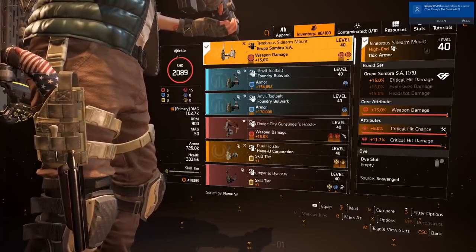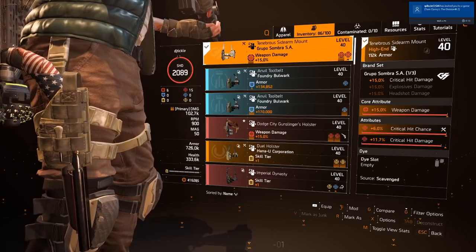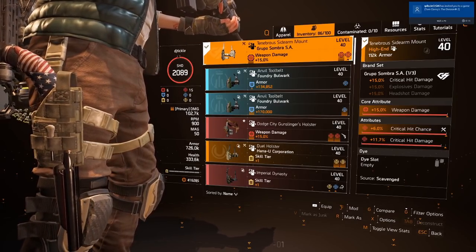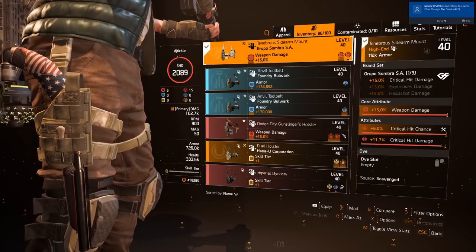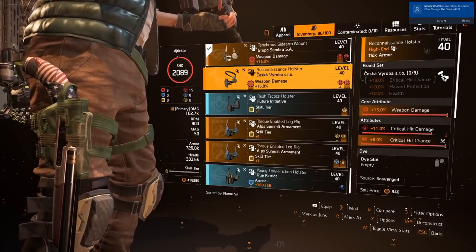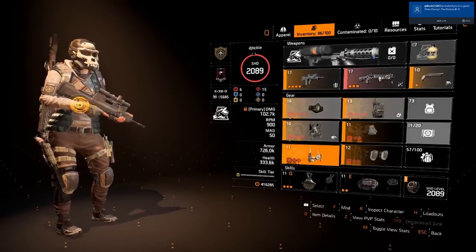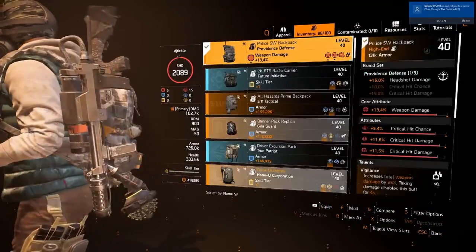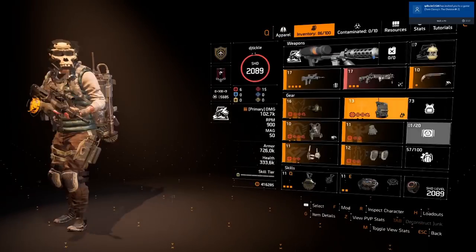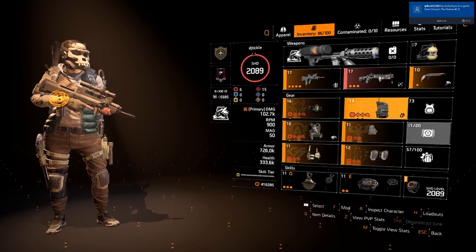For the holster, you have a couple of options. I've gone with the Grupo War holster with crit chance and crit damage — the one-piece brand bonus gives 15% critical hit damage. But think about your teammates: you could run a Sesca holster for extra critical hit chance, or a Providence holster for the two-piece Providence bonus, which gives another 10% critical hit chance. Your situation might be a little different from mine, so adjust accordingly.